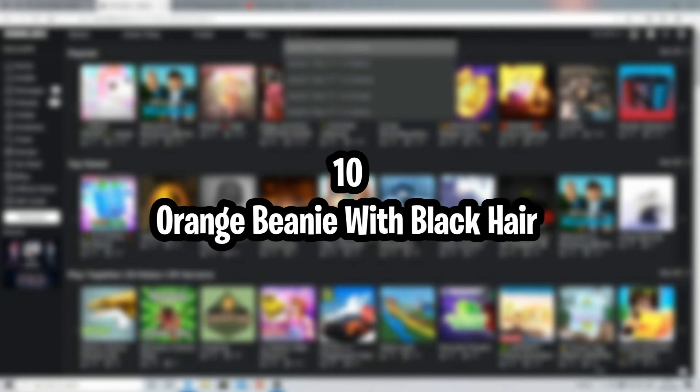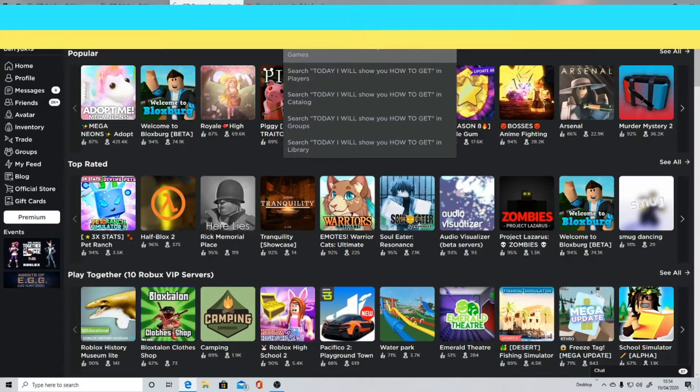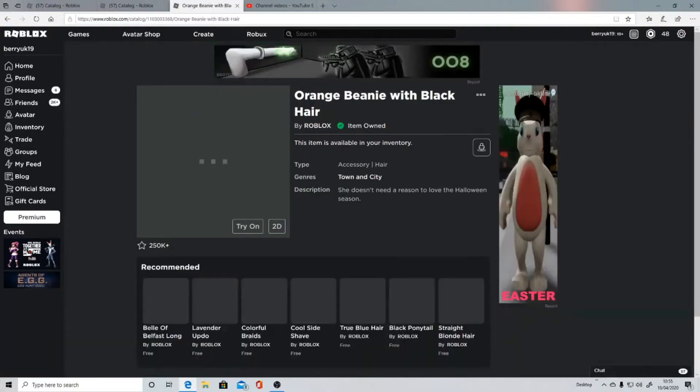Number 10: Orange Beanie with Black Hair. The Orange Beanie with Black Hair has been in the catalog since 2017, and it is very popular. It gives your avatar an edge and is the ideal hair accessory for those who are enthusiastic about Halloween.